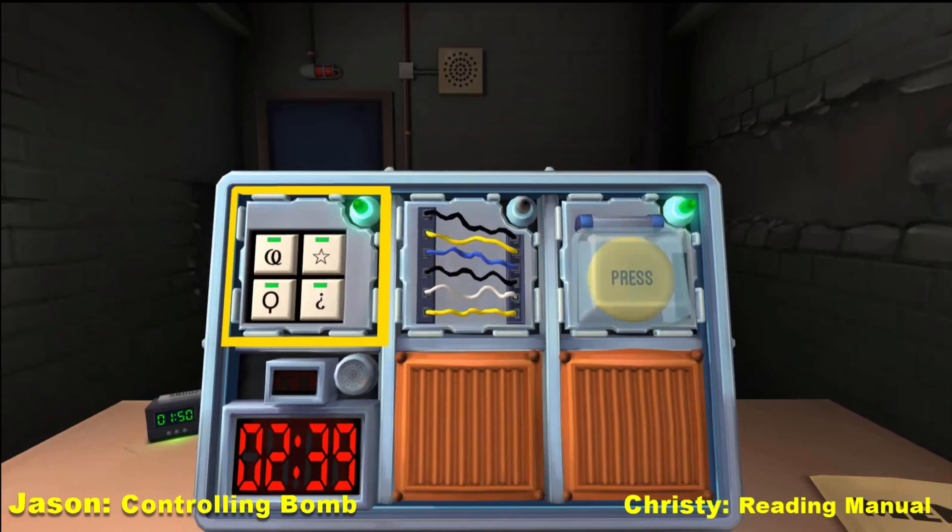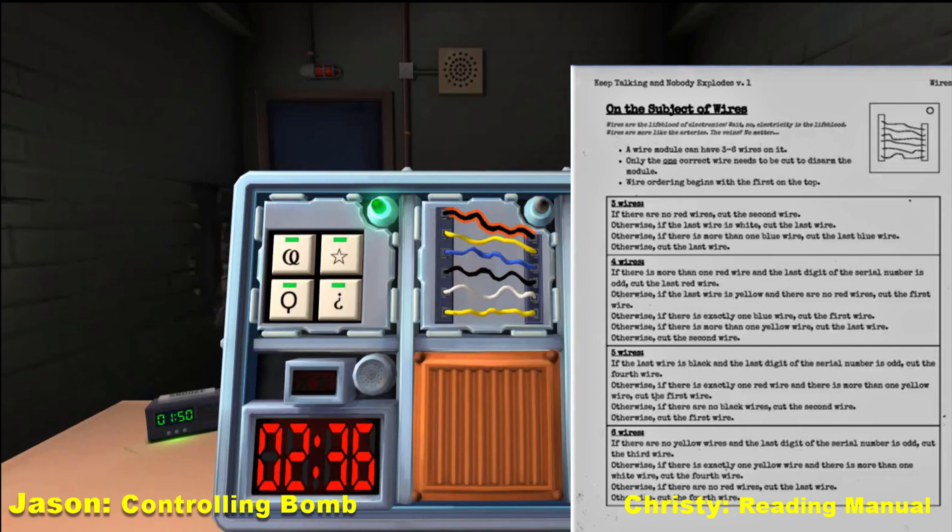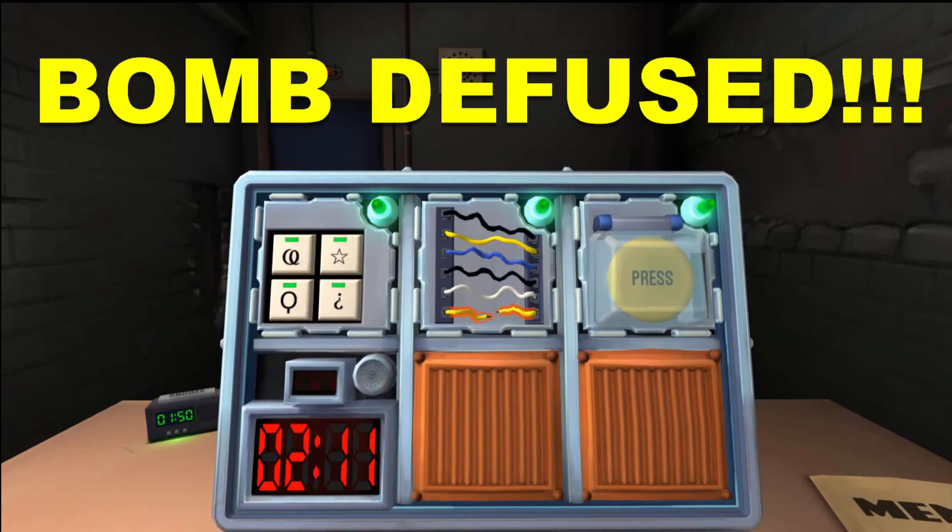Last one. The wires are black, yellow, blue — oh shoot. I gotta flip to it now. How many wires are there? Six. Are there any yellow wires? Yes, there's two. Is there exactly one yellow wire? No, I said there's two. Are there any red wires? No. Cut the last wire. Hey, we did it!